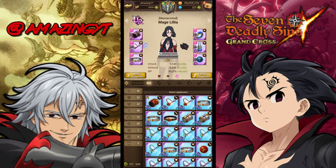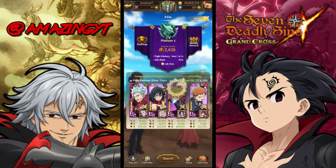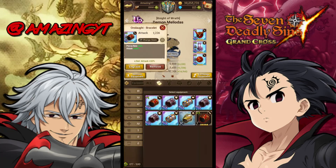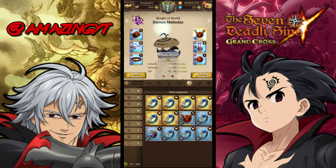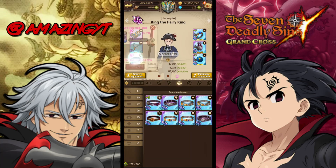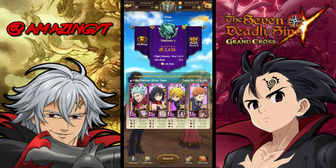For my gear, mainly attack defense gear on Bond — it's my Escanor UR, but it won't really affect Bond since he's not Escanor. For Lilia, we have UR HP defense. For blue demon Meliodas, we have attack crit damage with half pierce, half attack on the substat rolls. For red King, we have HP defense — just UR HP defense.